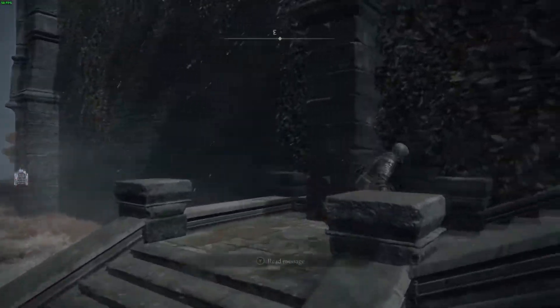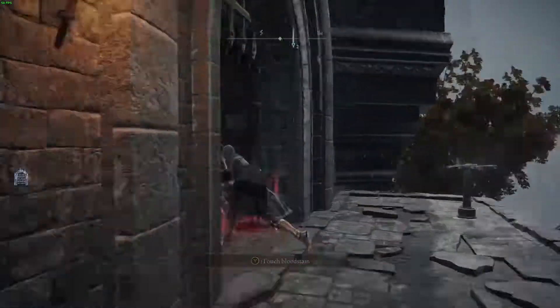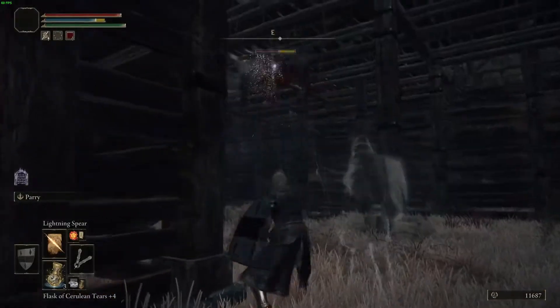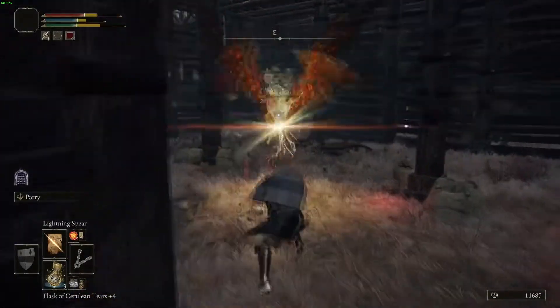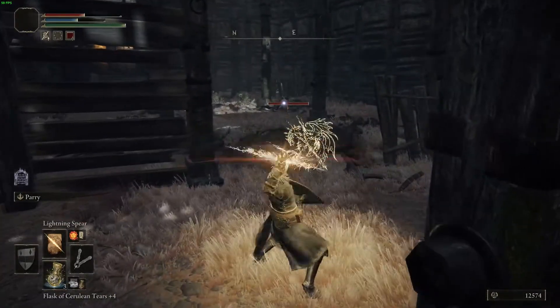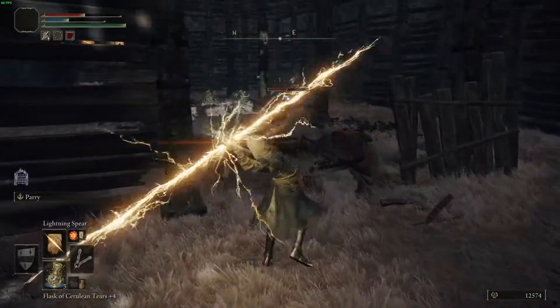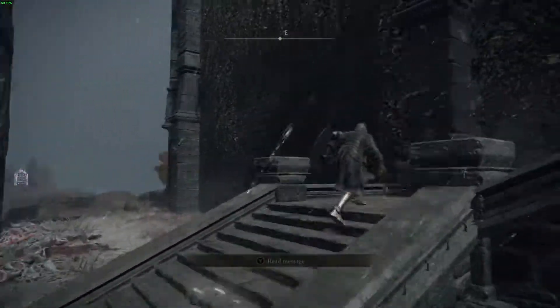I'm using the lightning spear, which you can get from the big turtle guy at some church — I forgot where it was. You get 887 souls per bat; it's two bats so you get 1774 in total. Each run is about 30 to 40 seconds.